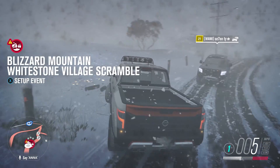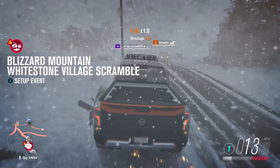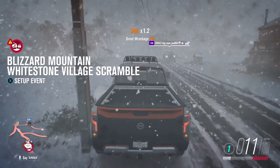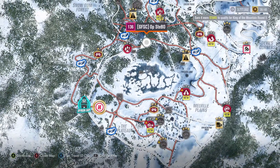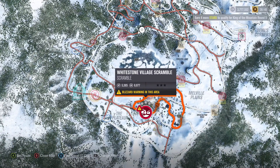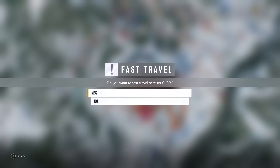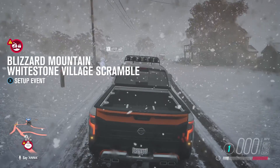You're going to fast travel to Whitestone Village. The Whitestone Village Scramble is actually one of the first races, and there's a snowman by this pole that will be there every single time. So if you're extremely lazy, you can fast travel out and immediately fast travel back right here to the Village Scramble and he will be sitting there. Cut out the loading screen — boom, there he is.